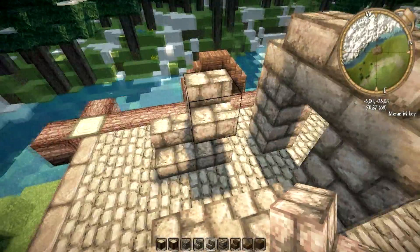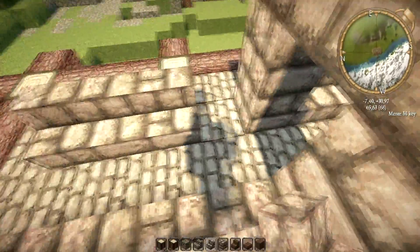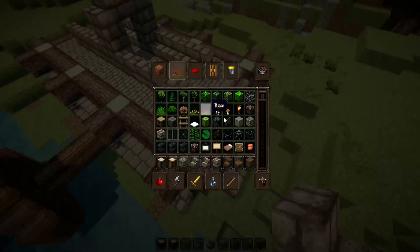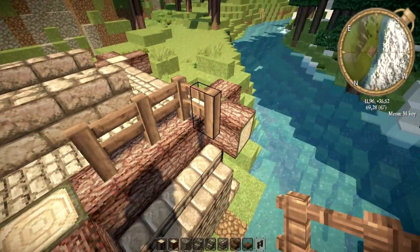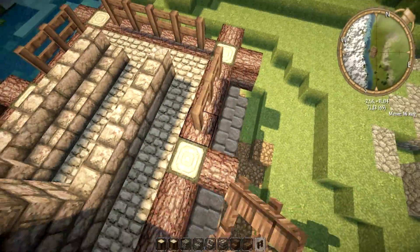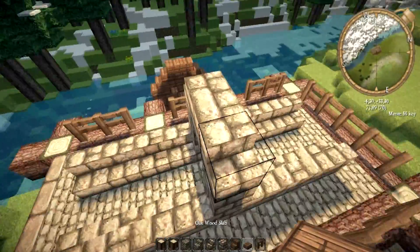We're just going to be focusing on the saw a bit more. The saw isn't that hard to build actually - you just need to have some imagination. I based this design pretty much on what I saw in Skyrim. I'm going to add fences all around here so that you can't fall out of the actual saw, and this part is going to be one higher.